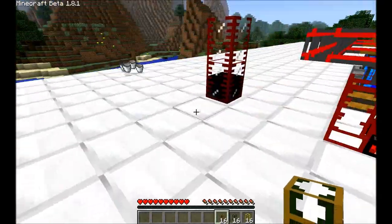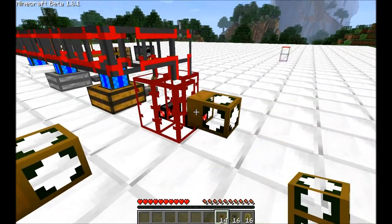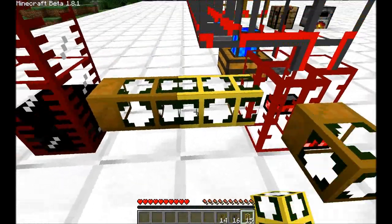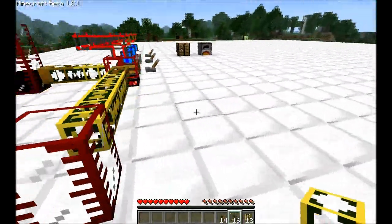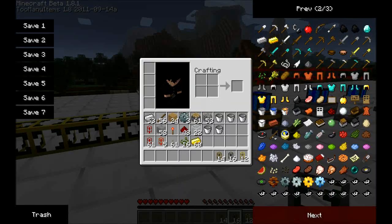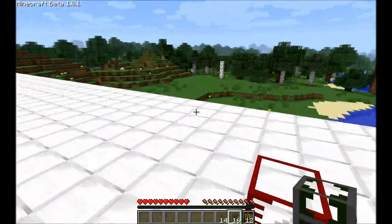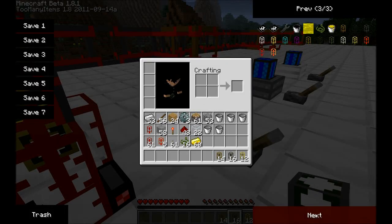A wood pipe goes on the oil silo because we want to extract the oil from it. Another wood pipe goes on the refinery output because we want to extract the finished fuel. Then we place gold pipes to make it run fast. To get this running we need a few engines — I'm going to use a few redstone engines. I prefer redstone engines for pumps.